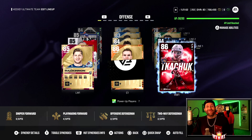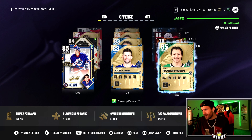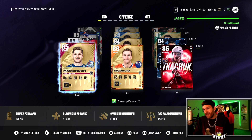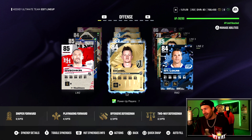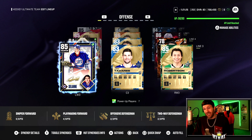Hey guys, welcome back to the Rival NHL channel. It's a big day because today is our very first gameplay video. This is what the team is looking like — we got an X-factor Matthew Kachuk, he is pretty awesome. We got an 86 Connor McDavid and an 85 McKinnon on our line one. Line two has that headliner OV paired up with Jack Eichel and a team builder Marty Saint Louis.